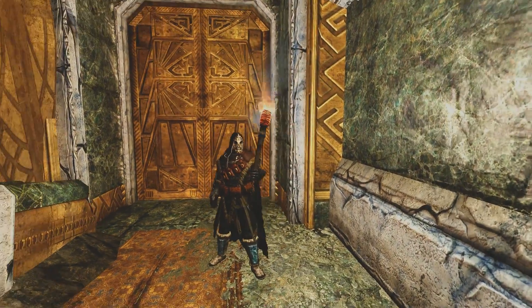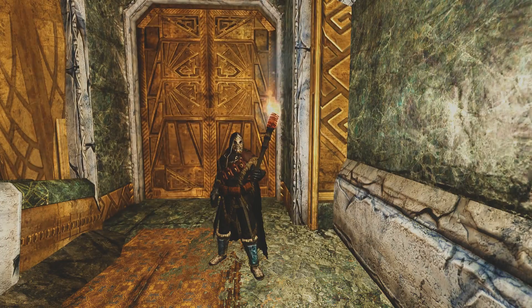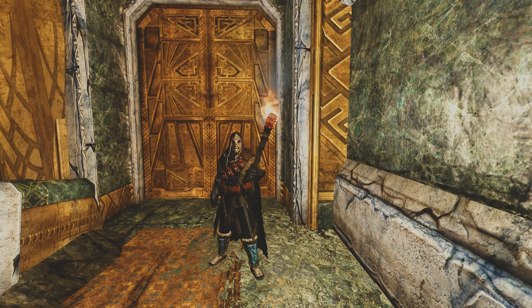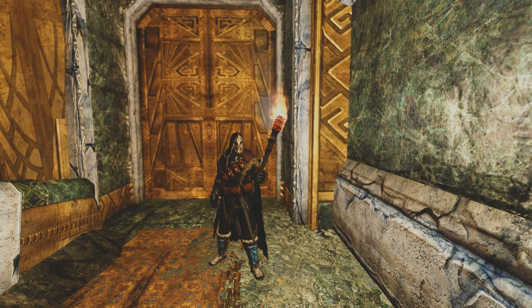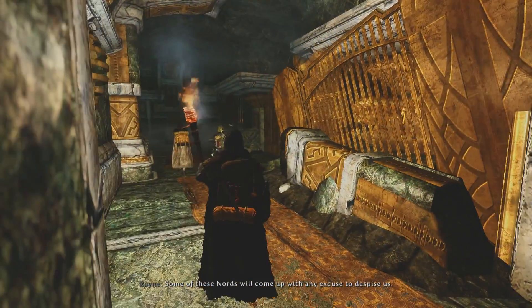I did make a couple of changes. I had that mod that makes you hold your torch off to the side so it's not right in your face, but the mesh was being overwritten, so I fixed that. And since I've switched to my robes and dragon priest mask, I put on that Apophysis dragon priest mask mod to give me a cooler looking dragon priest mask.